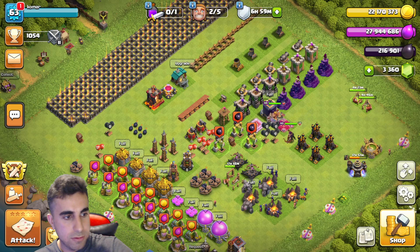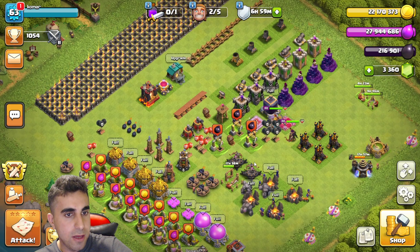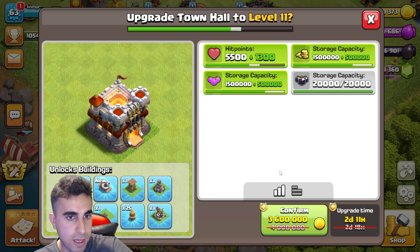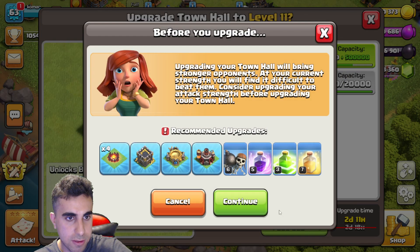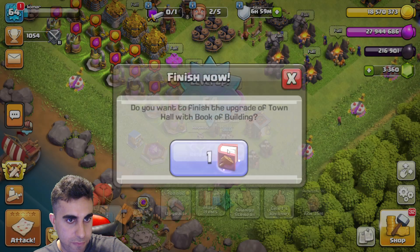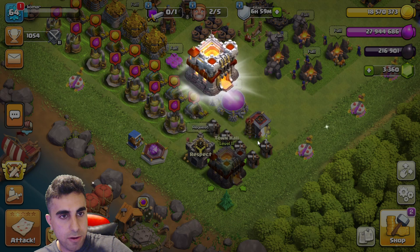Howdy my amigos, welcome to this video. We're gonna take this to Town Hall 11 and get a fireball on our hero that we're gonna unlock. We use the book and finish it — there it is, Town Hall 11 in all its glory.